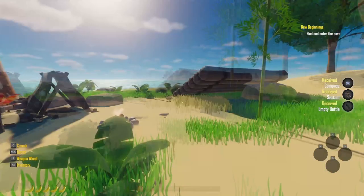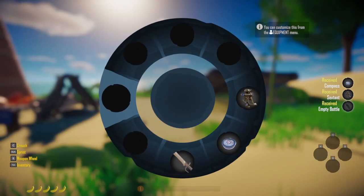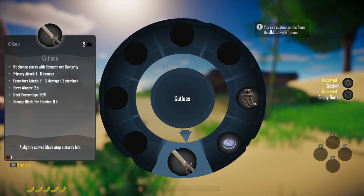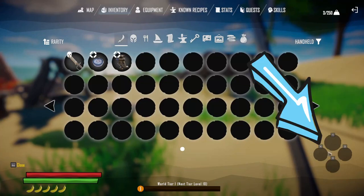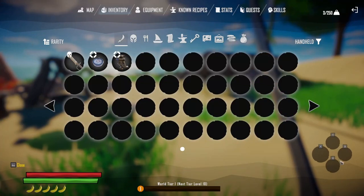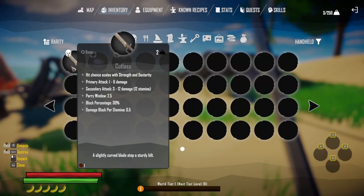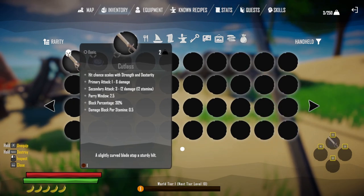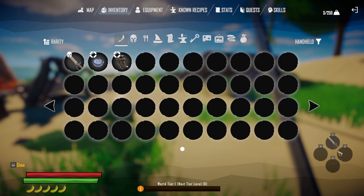So let me go ahead and check out the wheel right here. The way we can add things — down at the bottom left, you see these hotkeys. If you hover your mouse or your controller over that and hit the button, like one, it will populate it down in the hotkeys.